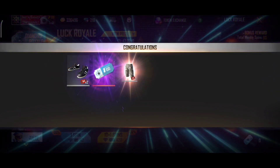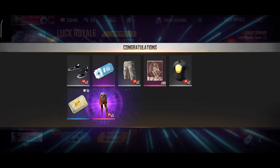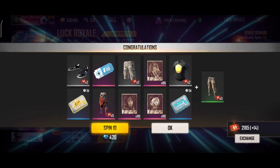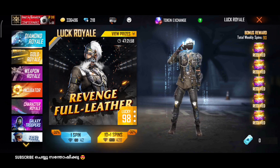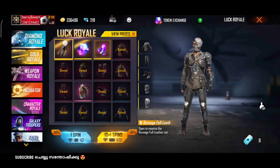We have a new FF token, discount coupon, window FF token, character fragments. First, we have a new magic cue.